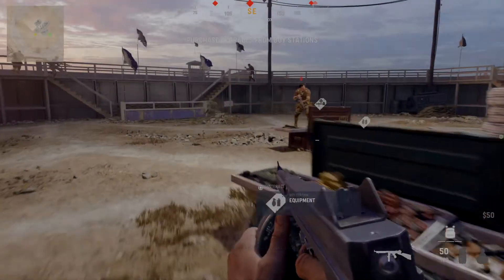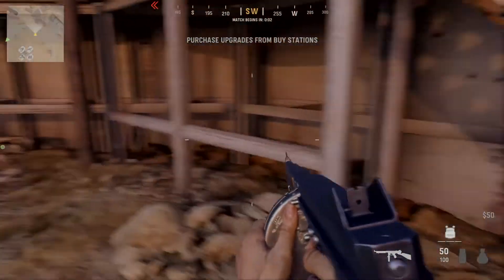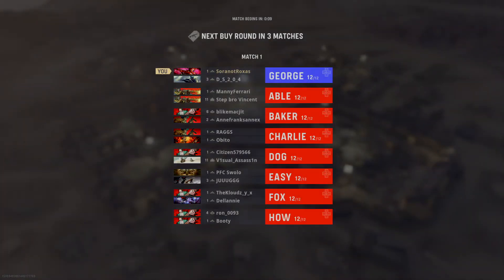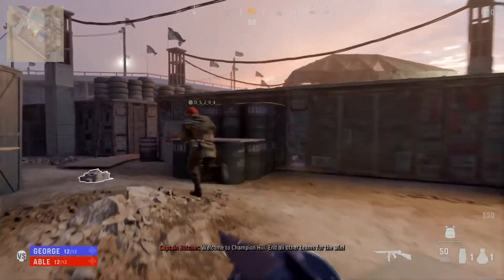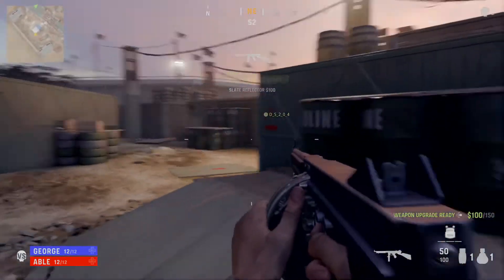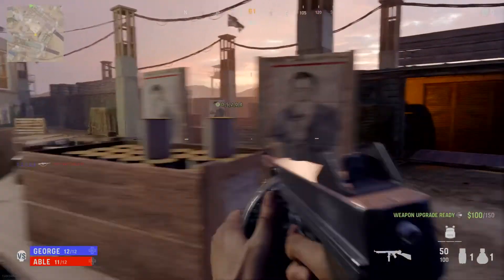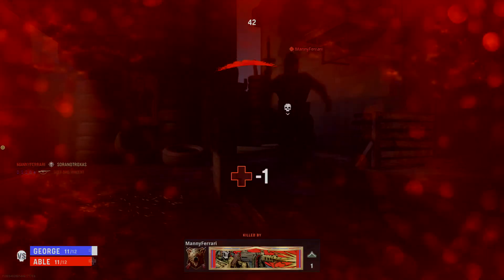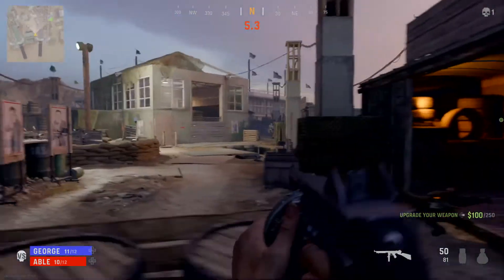We're starting off right here. On the bottom right corner I've got the amount of money I have and the amount of armor I have. It ties you up 2v2 and the game picks randomly who you're going to verse. Welcome to Champion Hill. I do like the fact that it's running off the same engine as Modern Warfare 2019.